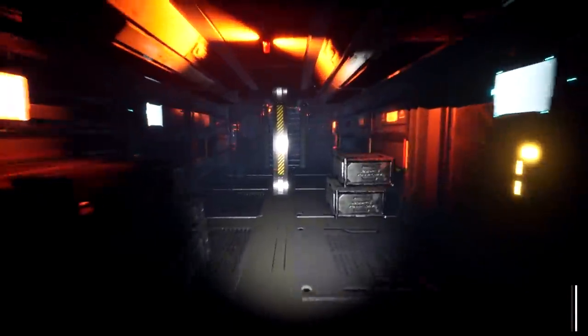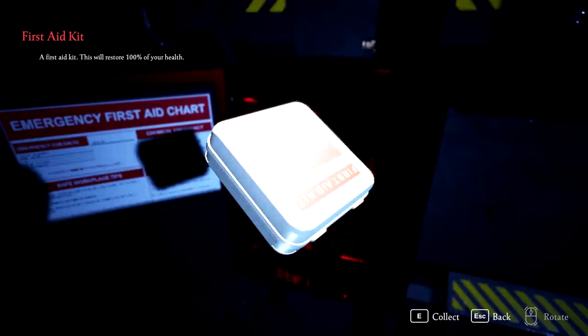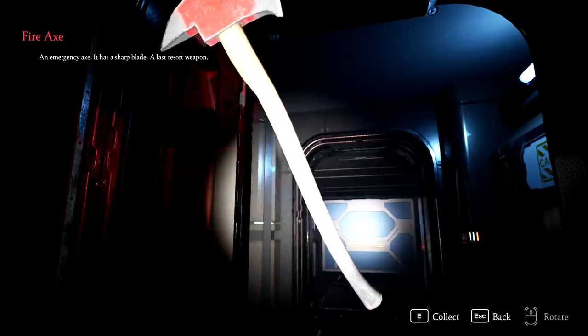There's a switch that operates this door — it should be by the side of the door, but it isn't. Through here? Now we're talking. Hang on, what's this? A first aid kit. 100% on my health — that's going in my inventory. It seems like we have lost a lot of power here. Based on what I heard, I think I just opened the door. What's this — an axe? A fire axe, an emergency axe. It has a sharp blade. It's a last resort weapon — well, right now it's my first resort.